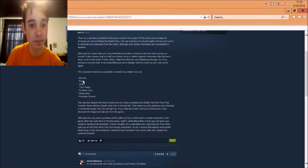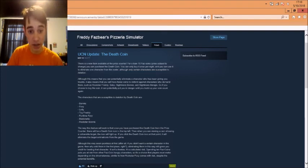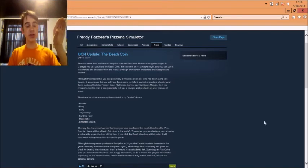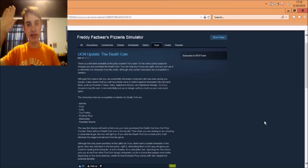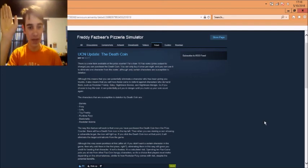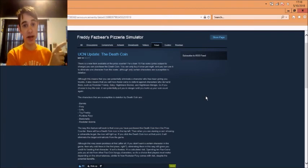So, the death coin — it's a very cool mechanic, I can't wait to see it in action. You purchase the death coin from the prize counter, there will be a death coin icon on the top left of your screen. When you pull up a camera and you see one of these seven animatronics, it'll light up telling you that you can click it to get rid of them entirely. Also, Toy Freddy — I really want to see him play Five Nights with Mr. Hugs or something along that line. I bet that's a game; I'm going to have to look that up after this video.